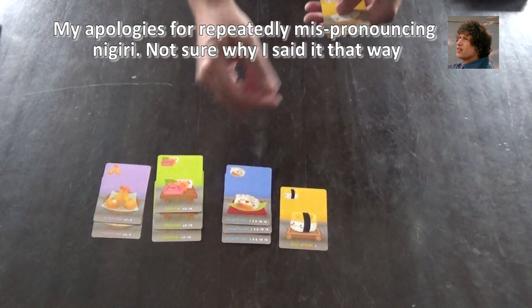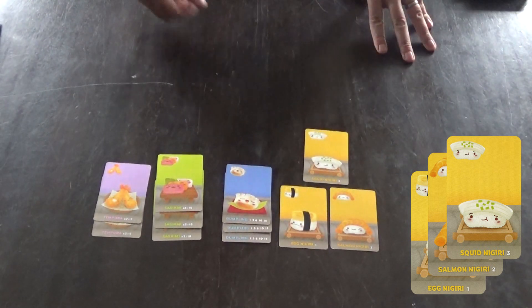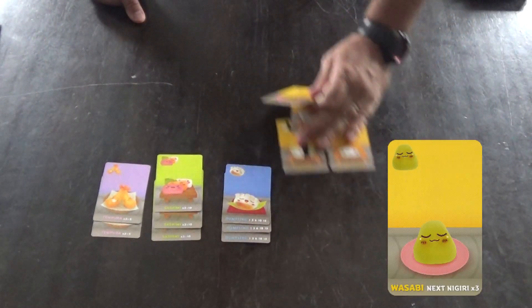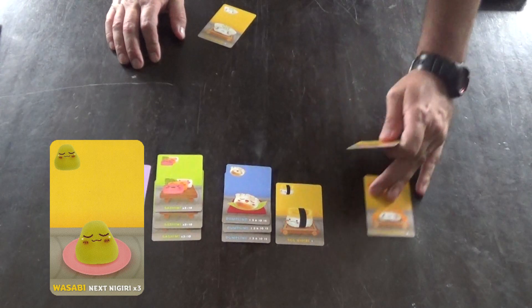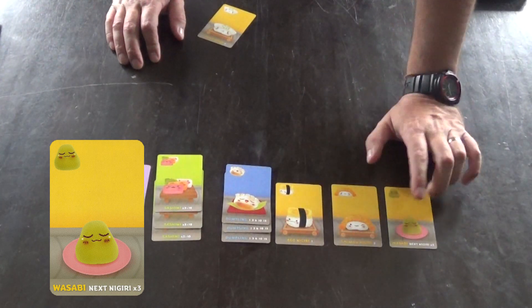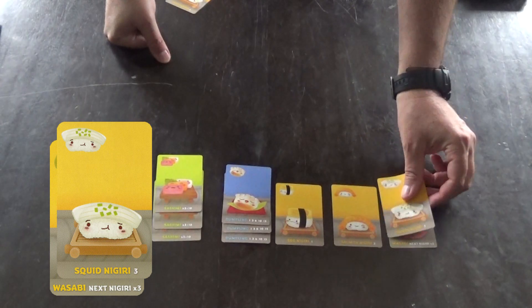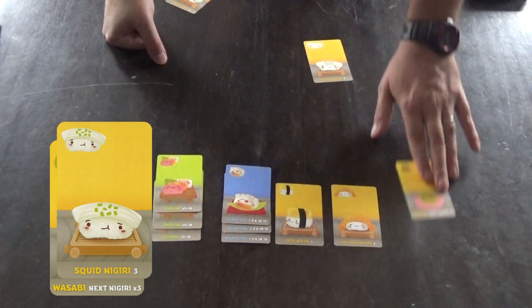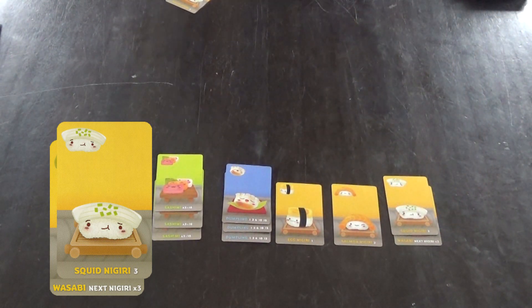Next up are the nigiri. These are pretty straightforward. Egg nigiri is worth one, salmon is worth two, and squid is worth three — just their face value. Unless you happen to draw a wasabi card. The way a wasabi card works is, if you've played some cards and then play a wasabi card, the next nigiri you place is worth three times its value. So if the next one you place is a squid, you place it on top — dip it in the wasabi — and that is worth nine points for that round. You can't take that wasabi and apply it to something you've already put down; it's only effective on the next nigiri. By itself, wasabi is worth nothing, but with a nigiri on top of it, it can be worth quite a bit.